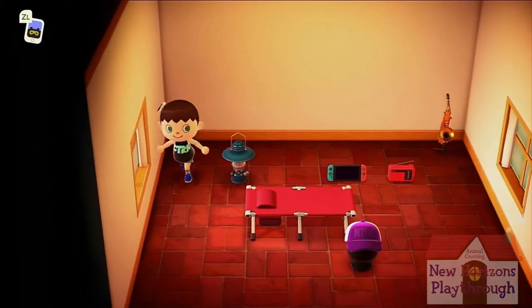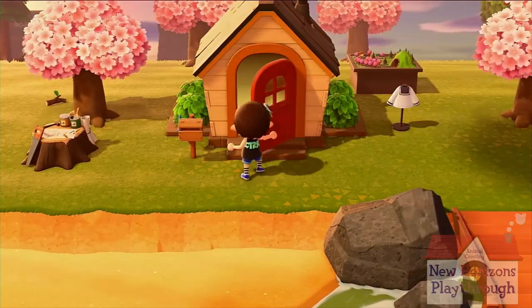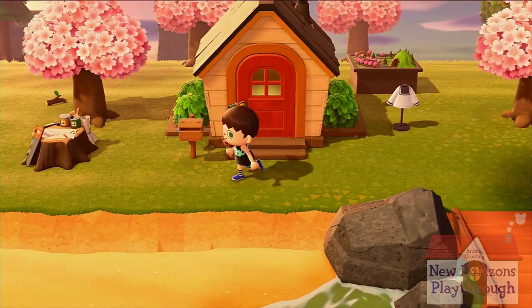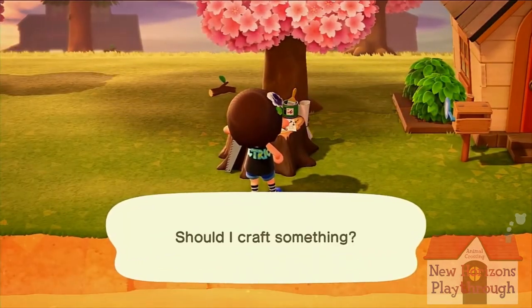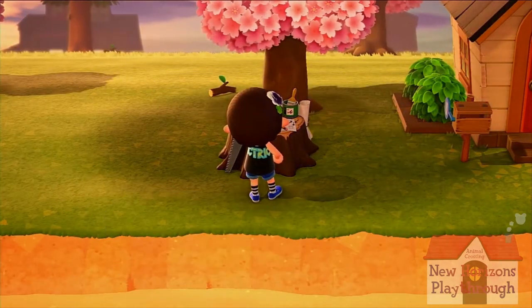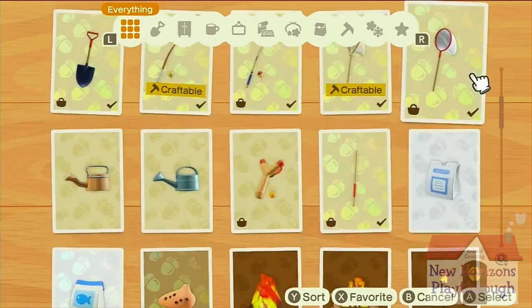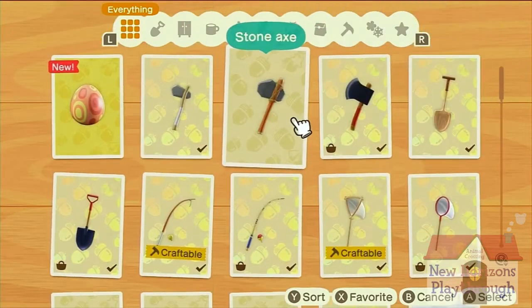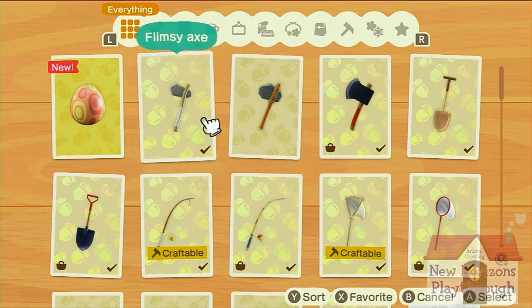Let's go build ourselves an axe that can chop at trees without cutting them down. That'll be the first step. Let's craft. First things first, we need a stone axe — a flimsy axe and three pieces of wood.